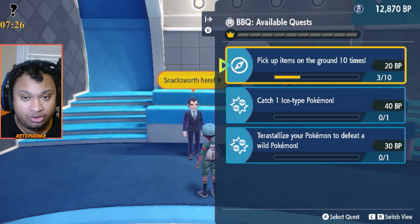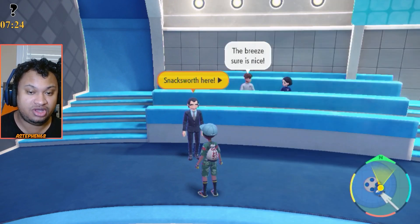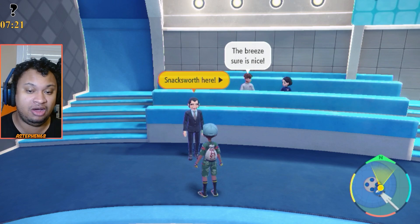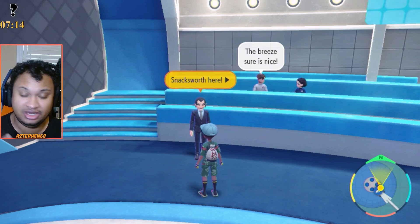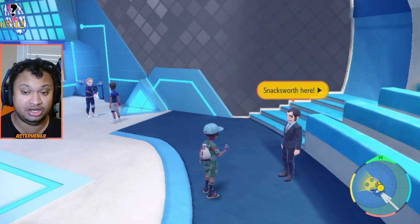For every 10 BBQ quests you complete, he will give you a clue to a random legendary located in Paldea. With Snacksworth though, there are some quests that you have to complete in the Union Circle for the Groove Quest, which also unlock legendaries. He will mention that in his clues and discussion.